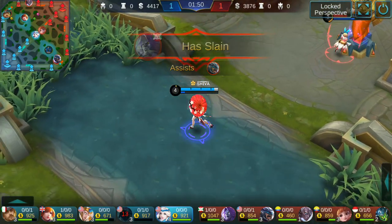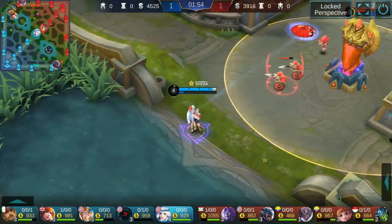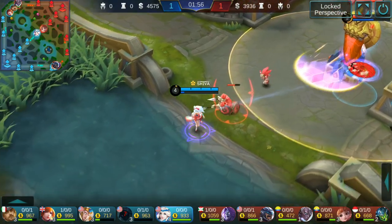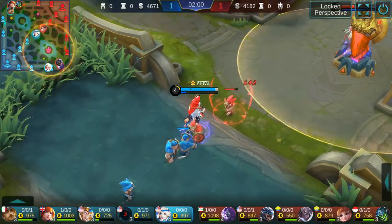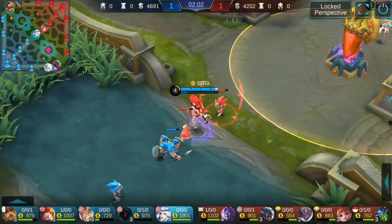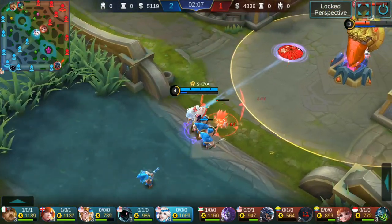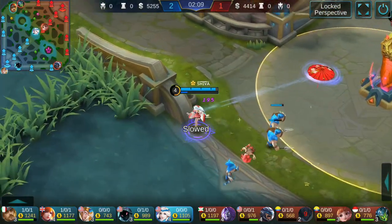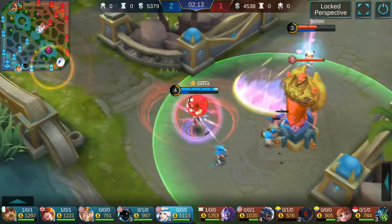I'm going to bully this Angela using level 4 damage tactics. She's not retreating to base, which is a bad idea for her. I'll wait for my ultimate to come off cooldown — approximately 5 seconds — and then destroy her.